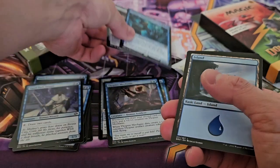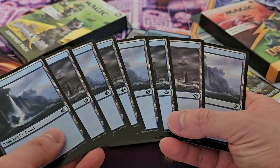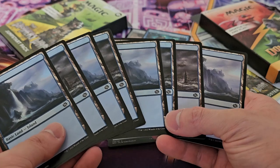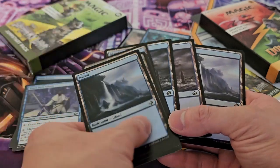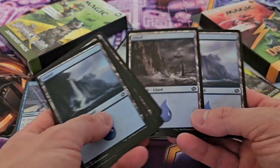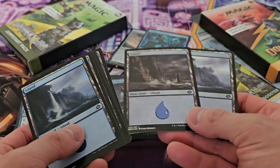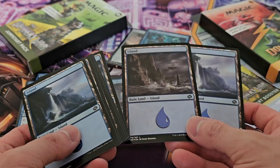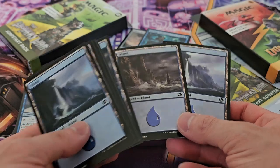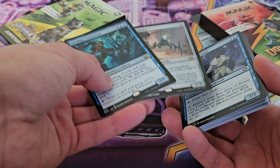I'm assuming the rest of these are lands — yes, they are. So the purpose of this is kind of to build up a deck; they give us enough lands to actually play. There are eight lands, which means we get 12 regular spells, and two of these happen to be foil lands, which is really nice. Getting these Jumpstart packs might not be the worst thing if you want to build up a foil land collection.